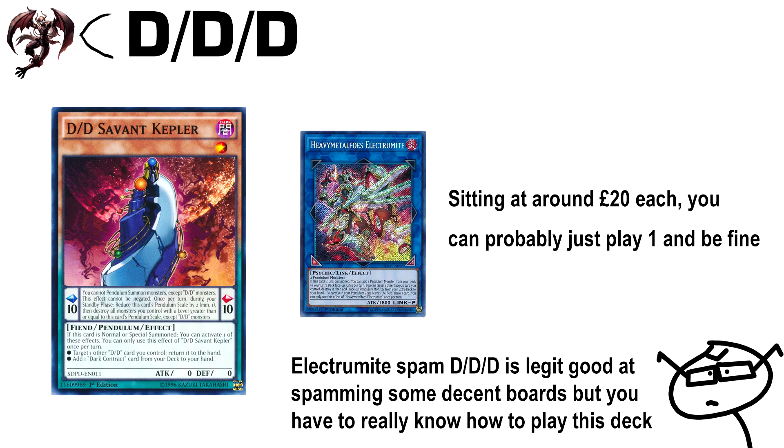Another option is DDD — this deck didn't lose any power whatsoever, assuming there was any power to lose in the first place, but it's gotten significantly cheaper. I'd recommend going forward with the pendulum spam variant. With magicians basically not dead but at least that's the perception, Electromites have dropped significantly in price, so this is definitely an option. You have access to synchros, fusions, XYZs, and links — the deck can run everything. It's very combo-based and if you enjoy thinking five plays ahead, this deck is really good for you.